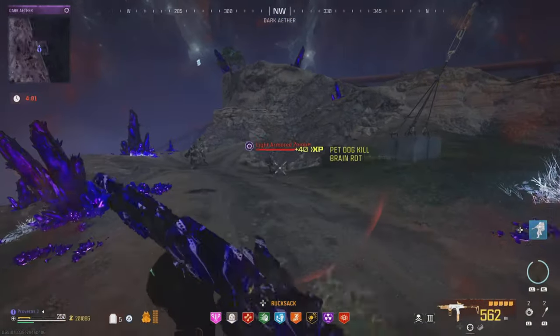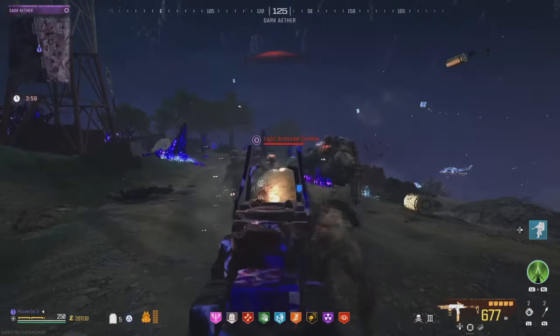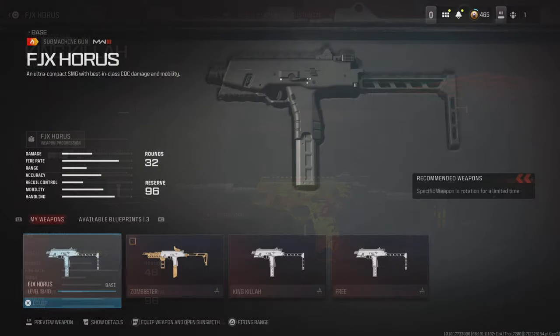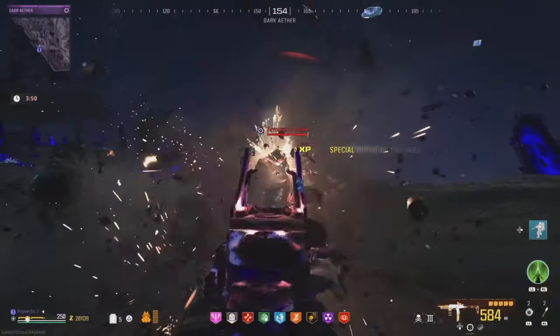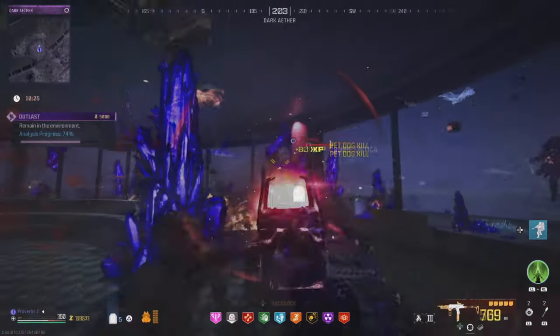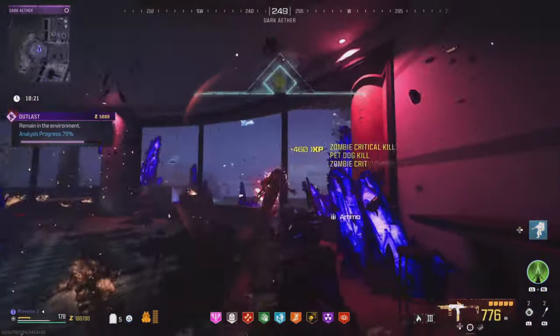One of my favorite weapons for zombies right now is the FJX submachine gun. This can be unlocked in the battle pass, and you can join our Discord in the description if you need someone to drop it for you. In zombies, the only attachment that is really required is the extended mag, since this weapon spits out bullets very quickly, and the mags of holding will turn this weapon into one of the best shredders in the game.